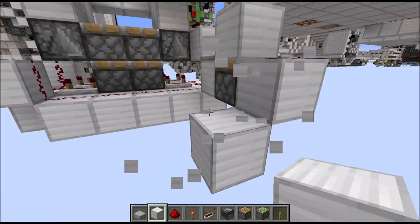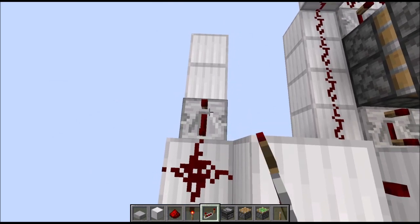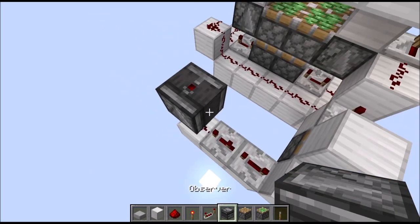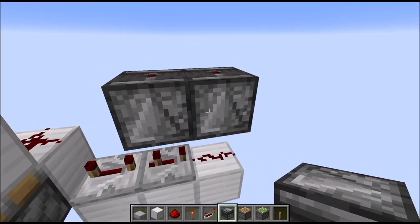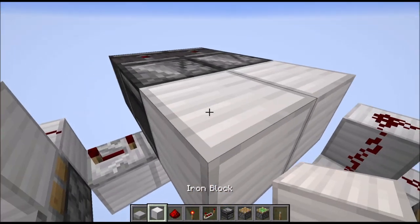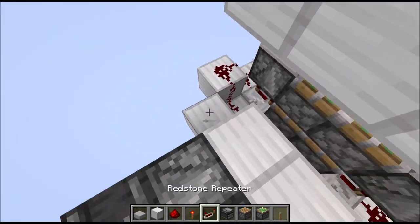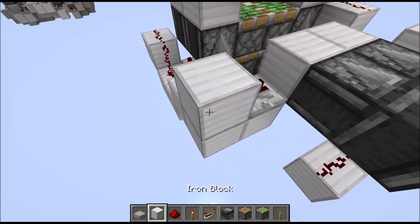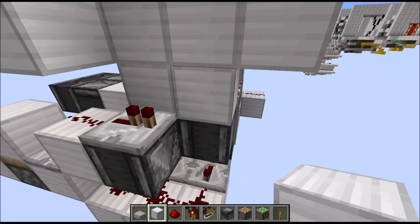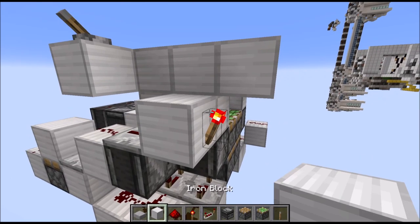Then we go down a layer and add 3 blocks here in a row. First we need a repeater on 4 ticks, then on 3 ticks, and then some redstone wire. Put two observers on top of the last two. Then two observers looking at them and running inwards into full blocks. Then we need a lowered block here with a repeater on 2 ticks running into a full block which connects back to this line in the center.